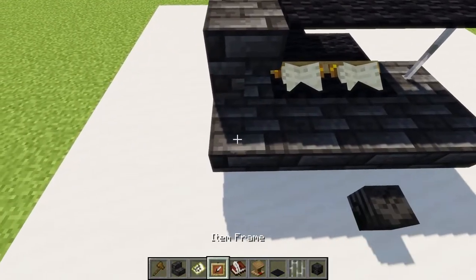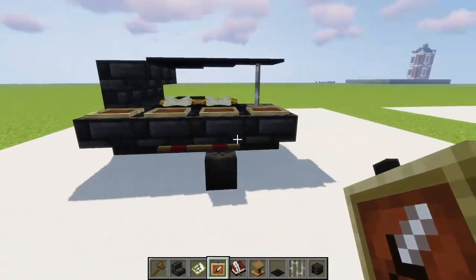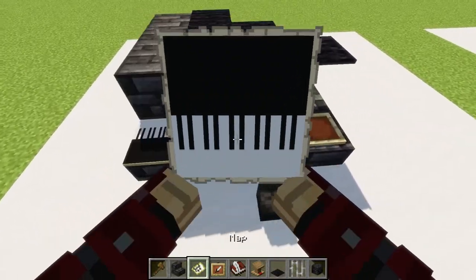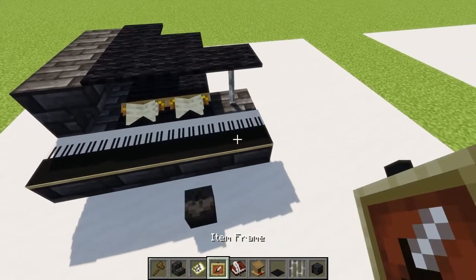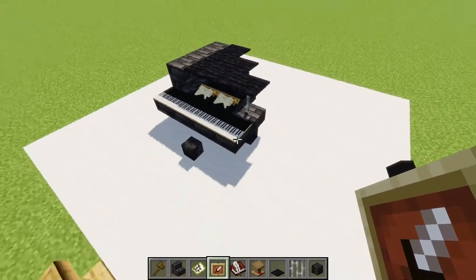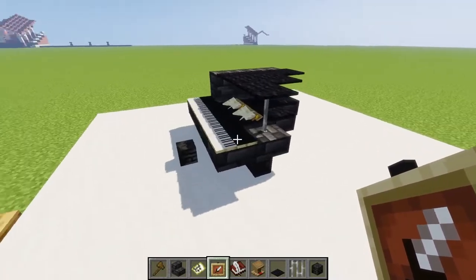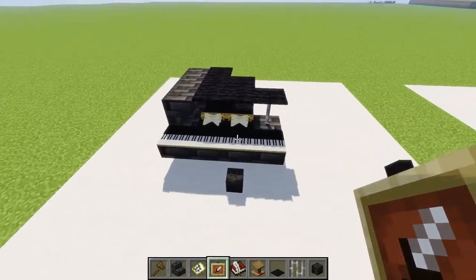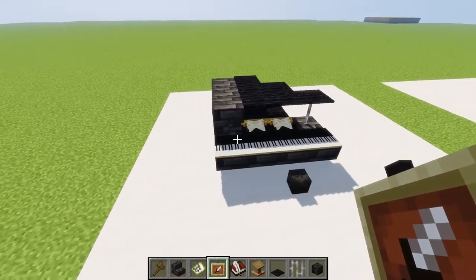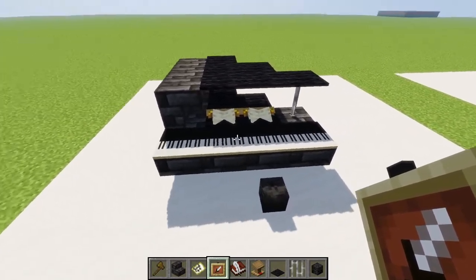This doesn't have to be perfect, but if you can make such a map your piano will look way cooler. Simply put item frames on top of these slabs and put all the maps on these item frames. They'll be upside down so rotate them and there you go - you have a nice piano. It looks really cool. I'm really happy with the design; I've been looking up piano designs and there are a lot, but honestly I like this one the most.